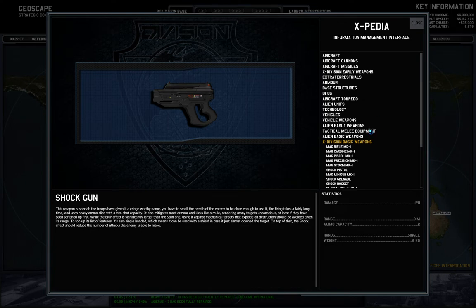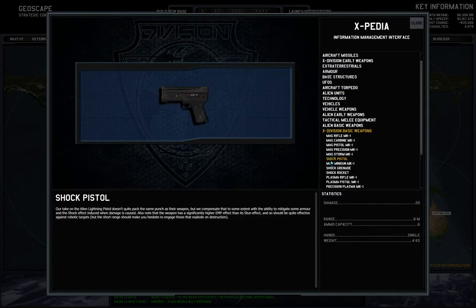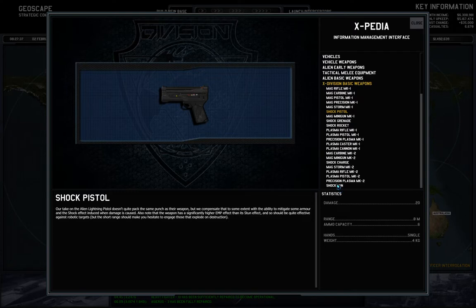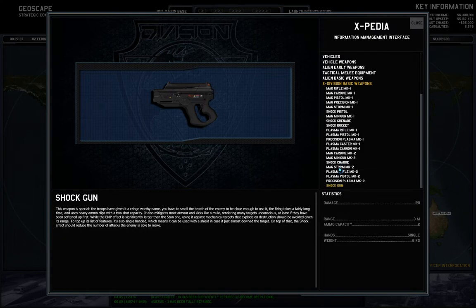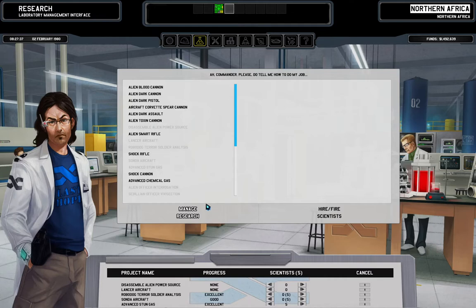The shotgun has ammo cap two but does six times the damage with very low range. I'm more fond of the shock pistol because I'm already most likely going close to stuff I want to capture. I'm fearing that we might not complete the reactor research before the next wave hits, but we'll see. Terror soldier interrogation — I don't know if this gives us more damage against terror soldiers. I think the vivisection is the thing that gives this.